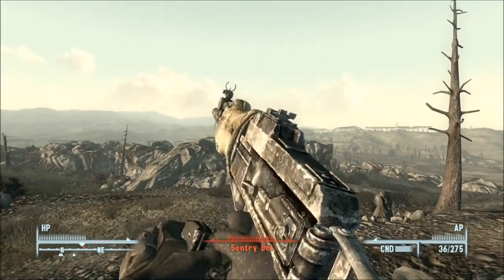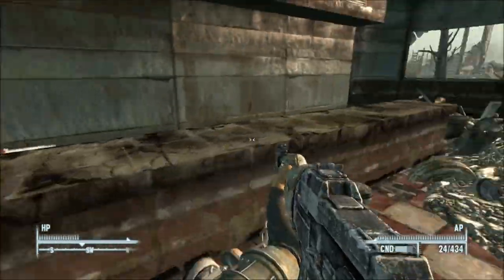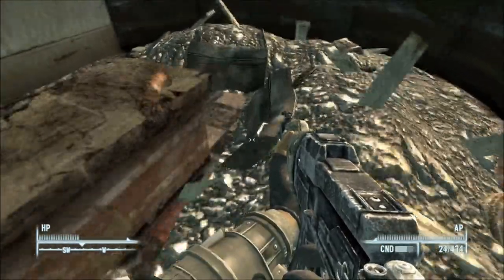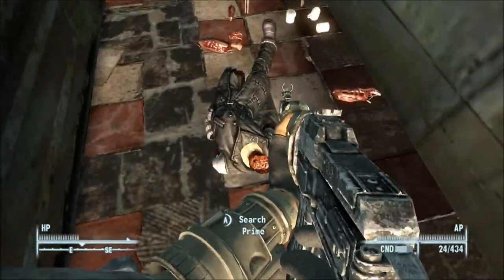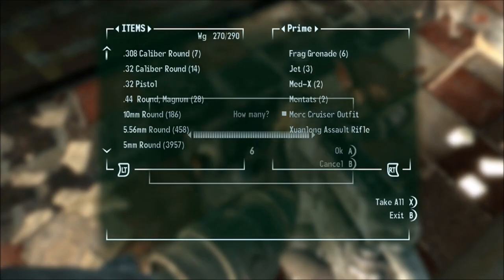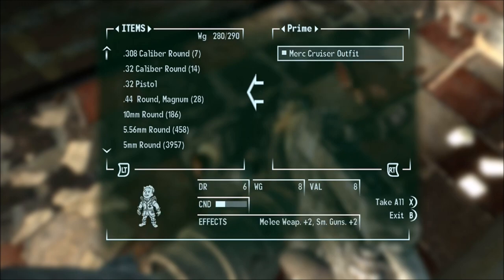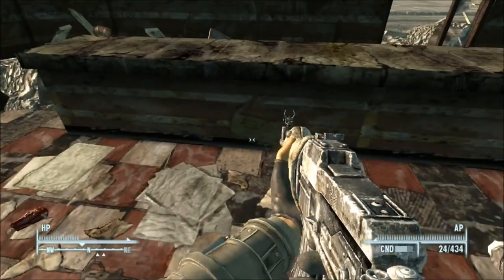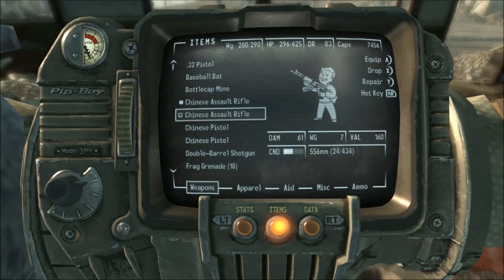At the time of making this video, there is a single unique Type 93 — the Zhu Long Assault Rifle. It features higher damage and an increased magazine size of 36 over the standard Chinese Assault Rifle's 24, but at the cost of lower durability. It is acquired from an unmarked quest from the NPC Prime, started in the Museum of Technology. Whether he had the rifle before he entered the museum, and where the rifle originally came from, are both unknown.